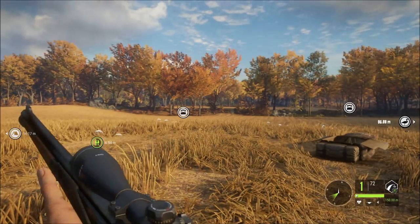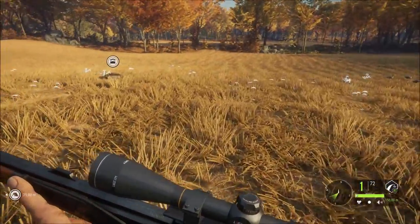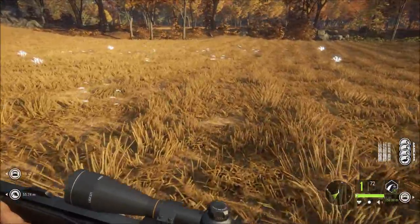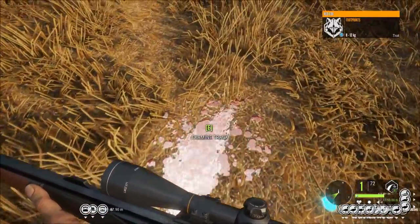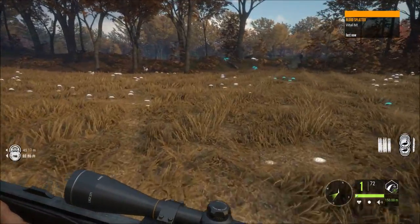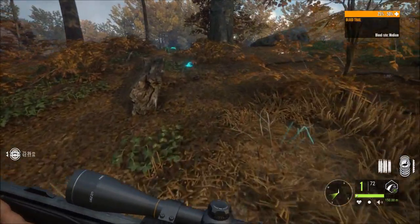Check this bloody thing out. I feel like I'm laying down when I'm in that thing — I think you are, you're sitting down, it's a really weird feeling. I've got some blood here, looks pretty big actually. Might have hit a lung, bullet might have travelled. Red fox footprints — no, I don't want that. I want this. I wouldn't be surprised if it's just over this ridge. 25 yeah, it's down, it's dead.